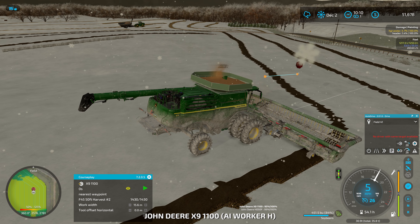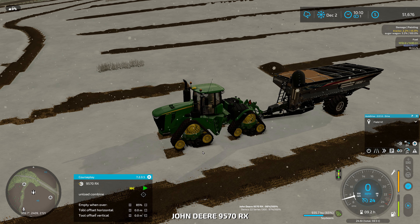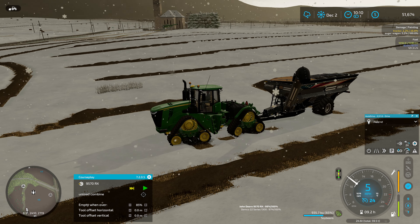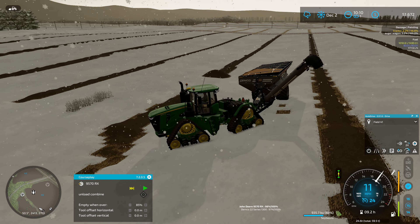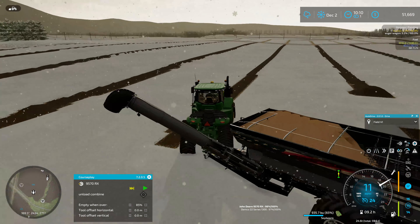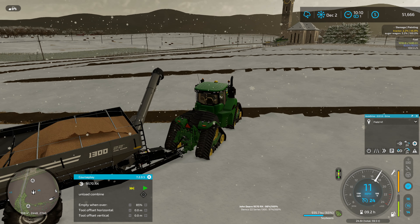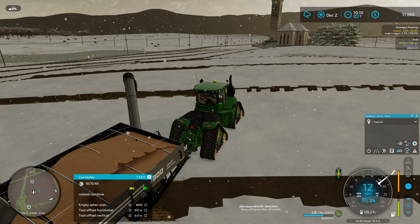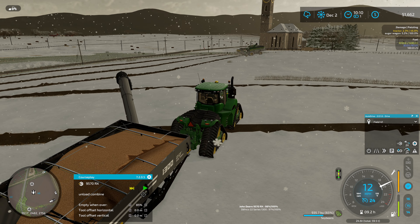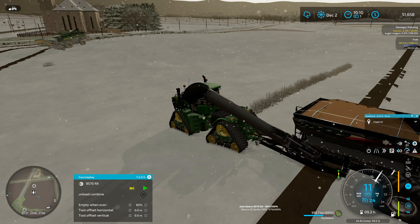One of the nice things about CoursePlay — I think I could probably turn this on, that should still work. This does remind me though: I've had quite a few problems getting CoursePlay to unload here with the soybeans. I'm guessing maybe it's the snow that's at fault. CoursePlay will pull up underneath the combine and the combine will never unload — I don't know why.